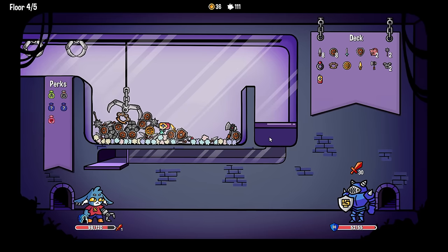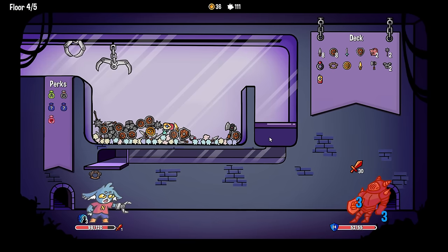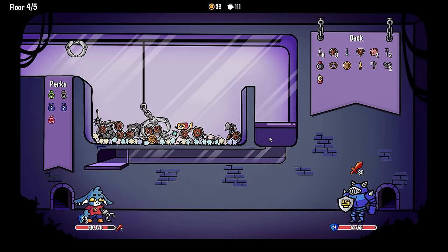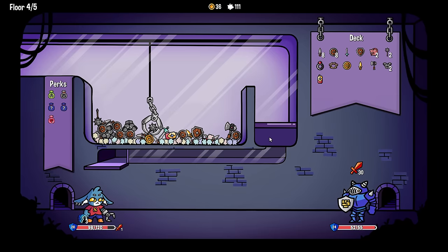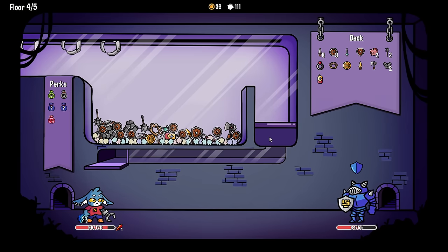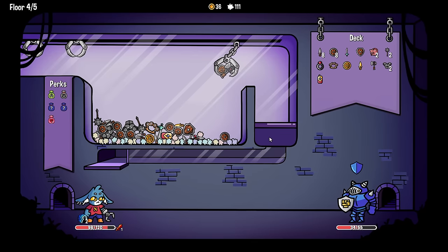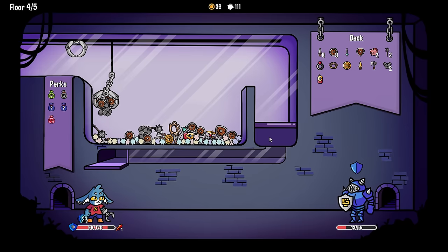Brass knuckles and that's an easy - that's also two dodge. Pretty strong. And this is 40 damage. Just easier to try and use the axe here. Well, just the axe would have been better but it's fine. We clear.